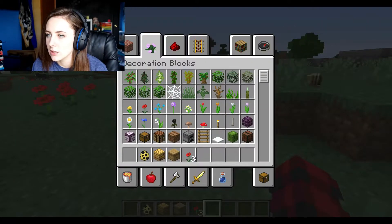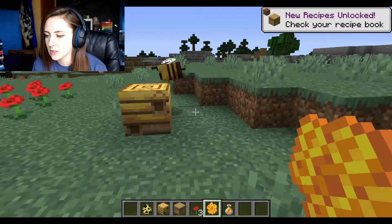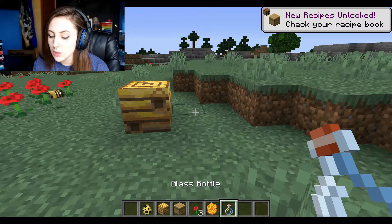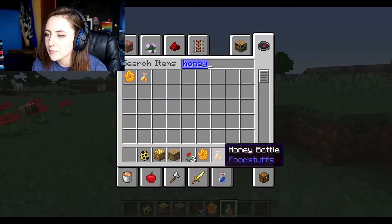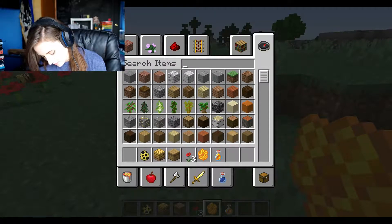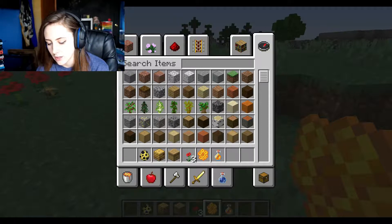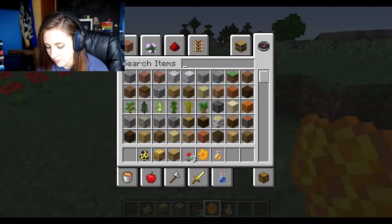Let's go in here and search up honey. So there's honeycomb and a honey bottle — that's cool. Oh, you drink it! It's like food! That's cool, I did not know that. And then honeycomb — you can't eat it. Use an empty glass bottle on a hive or nest that is full of honey to get a bottle of honey. Drink it — profit. Also craft into sugar. Honeycomb: cannot be used to comb your hair. Shear a full honey hive or nest to obtain, and craft with wood planks to create a beehive. That's awesome!